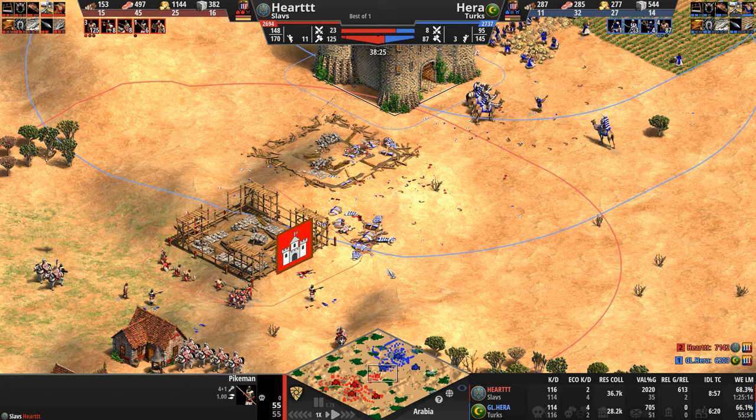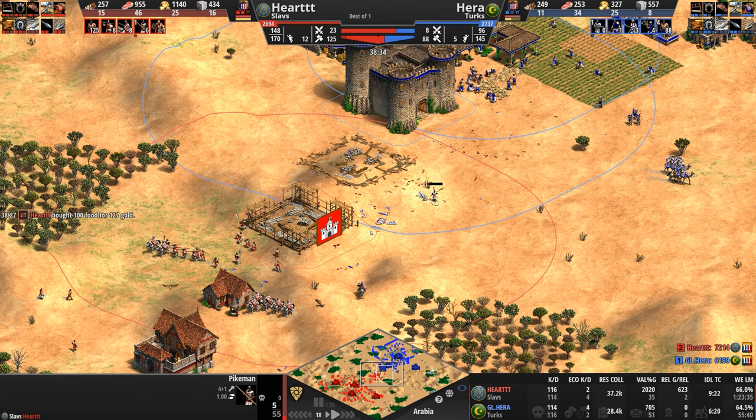I like it when I call things wrong too — I just like calling things. Oh, I was wrong. That counter-castle by Hera, with about 10 times more villagers, is going to go up first. So Hart decides to relocate — had that castle continued, his villagers would be sniped by Hera's castle.